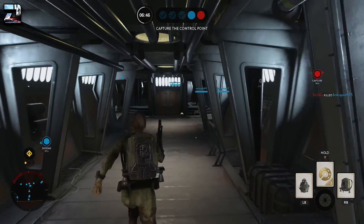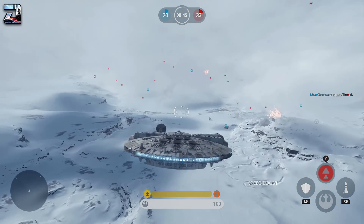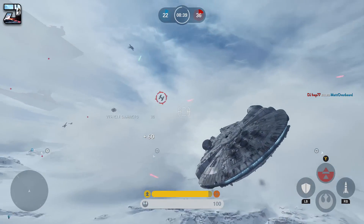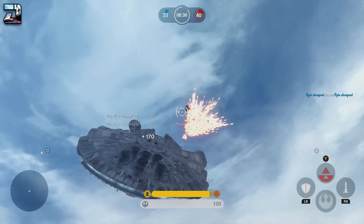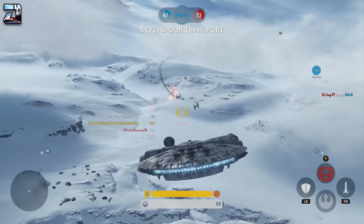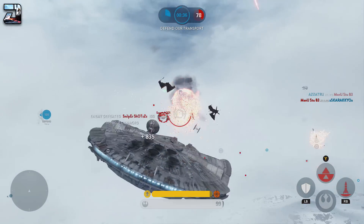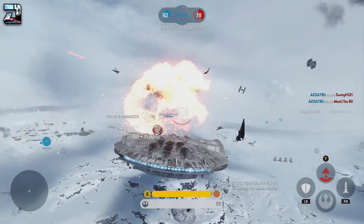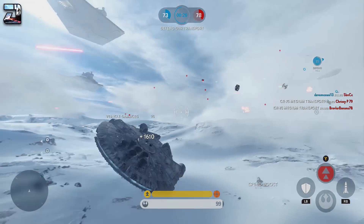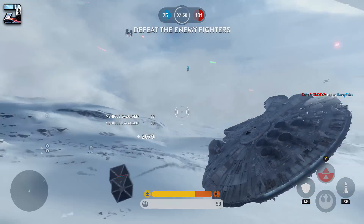As a side note, in Fighter Squadron you earn 50 points for killing an AI ship, which is very easy to do. If you want 150 points, you can kill an actual player — you can tell them apart by the named gamer tags above their ships. Real players take much more effort to take down though, so if you're going for challenges or just want easy points, focus on the AI ships. You'll find them flying around the edges — they won't really do anything to you, so just take them out quickly for easy points.